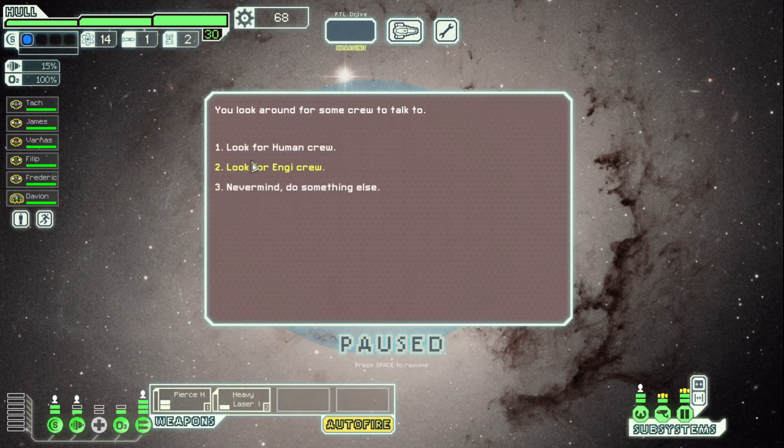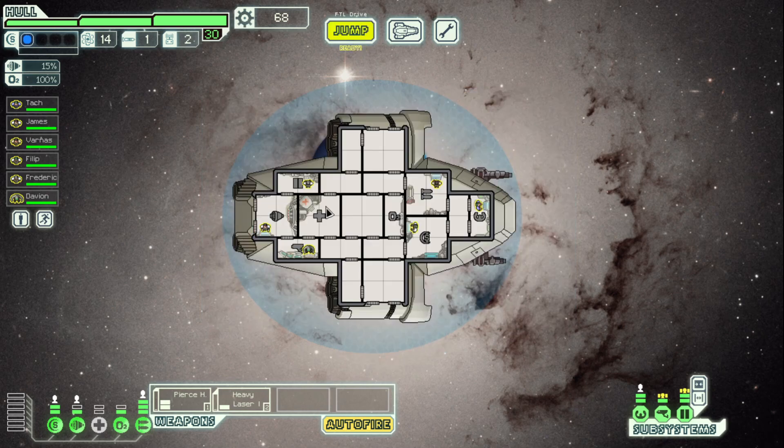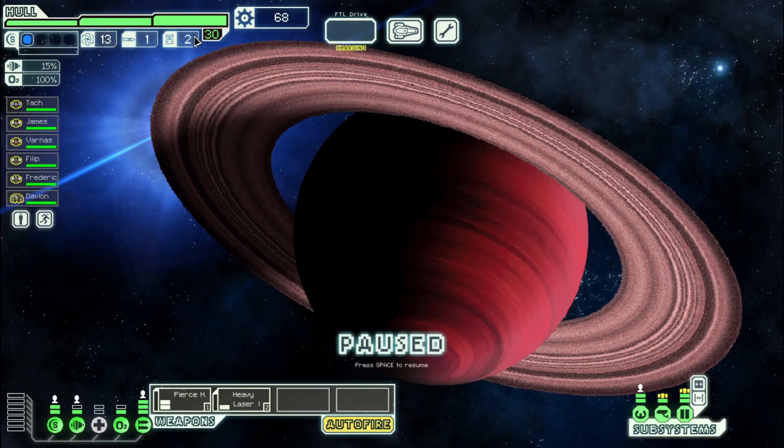We'll hit the supply and up to the merchant. The merchant's good because we can sell stuff, granted we don't really have that much other stuff. Let's talk to our crew this time — talk to the Engie. Appears to be watering a small alien plant. It cautiously orders you not to approach in fear that you might step on the plant. I'm not a klutz, come on.